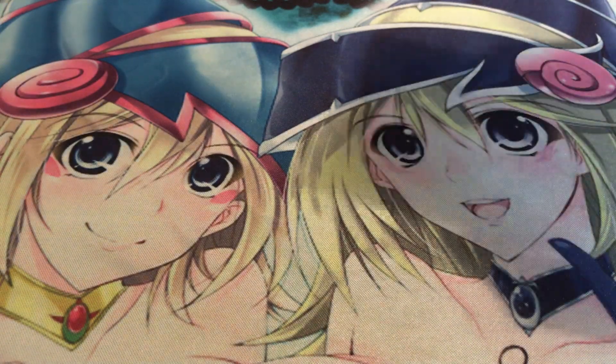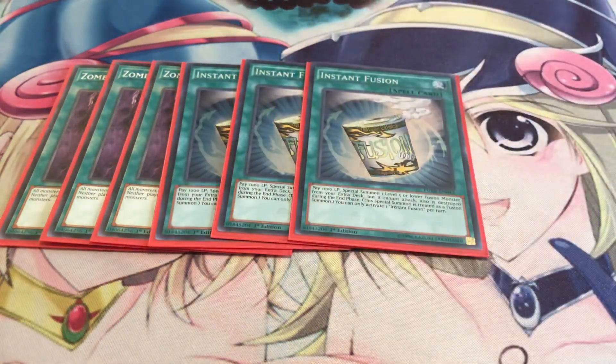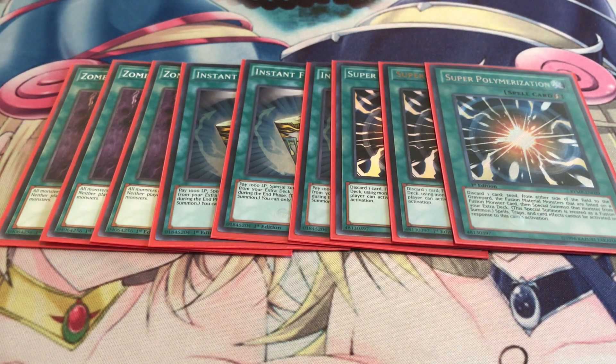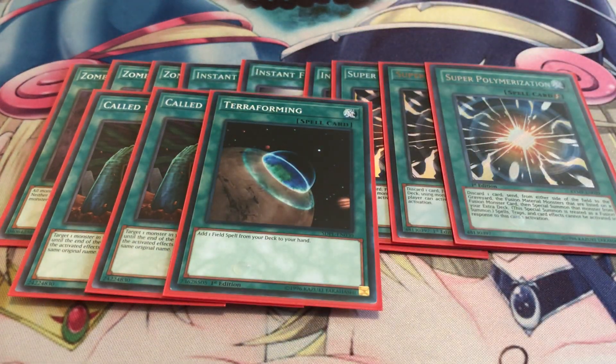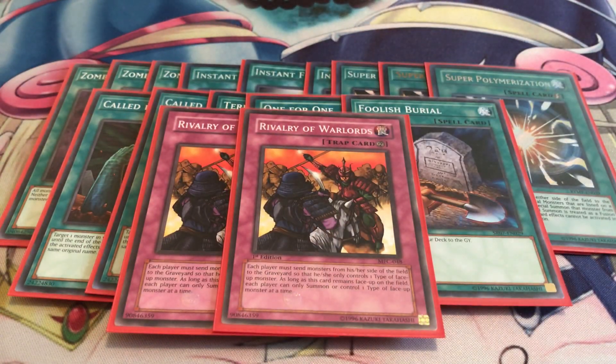Moving on to the spells and traps: running three copies of Zombie World — you definitely need to bring this out as quickly as you can. It turns everything on the field into zombies, and the fact that it makes cards live for super polymerization and Rivalry is just really nuts. Three copies of Instant Fusion just to give access to extenders and ways to help break boards. Your main board wipe is going to be Super Polymerization — while Zombie World is out you basically make Mudragon. Two Called by the Grave to dodge certain hand traps. Still got to run Terraforming, One for One, and Foolish Burial. For trap cards I'm only running two copies of Rivalry — three was a bit bricky — and if you happen to pull off the Rivalry lock with Zombie World, you basically just won the game at that point.